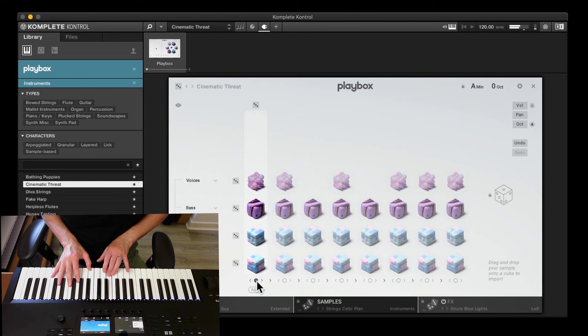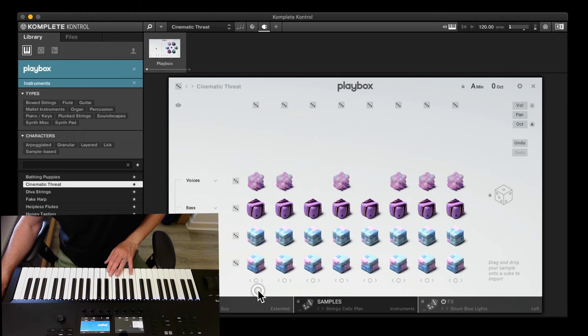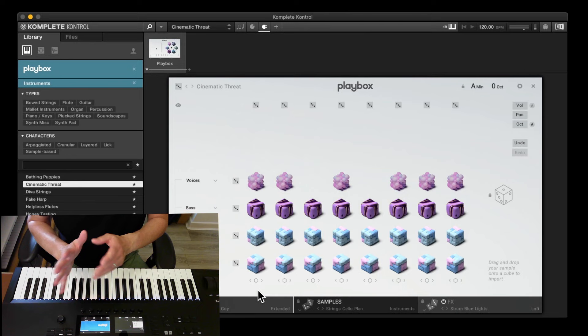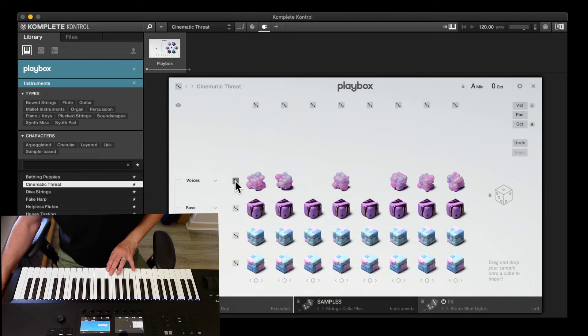If we like that, we go back to samples and then hit Apply — that actually applies it. The spread thing is a kind of preview before you commit to applying. Even after you've done this you can still go back in and randomize one row, so you've got a small bit of variation between the eight chords. This is kind of how I've been trying to work.